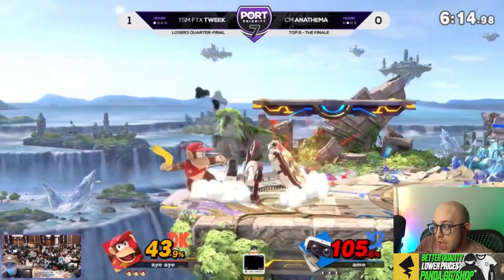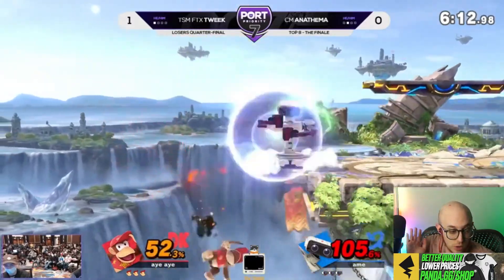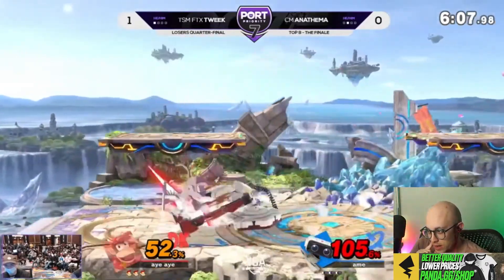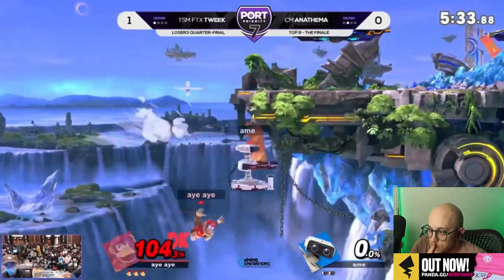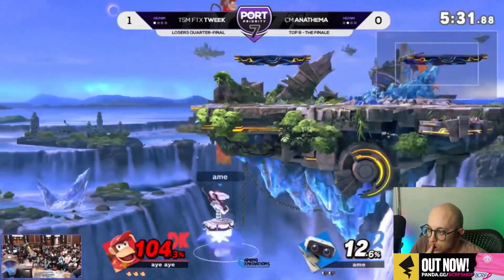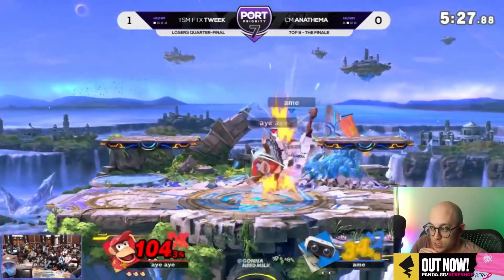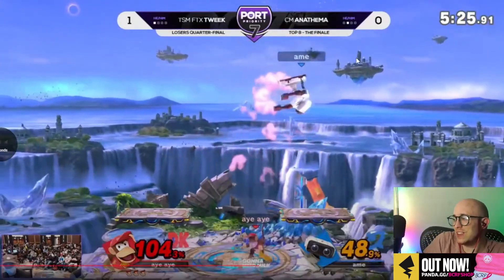That rising nair into forward air like 80 damage. Yeah, this edge trap is scary. I'm so happy I have quick attack and don't have to worry about that. I would hate to be on the ledge versus Tweak as a relatively normal character.